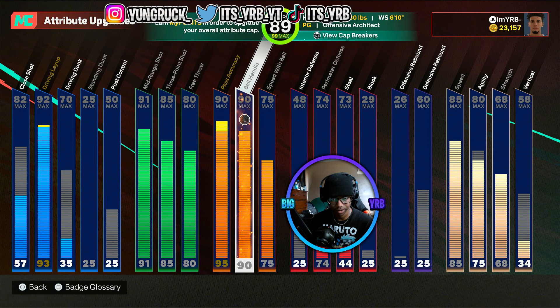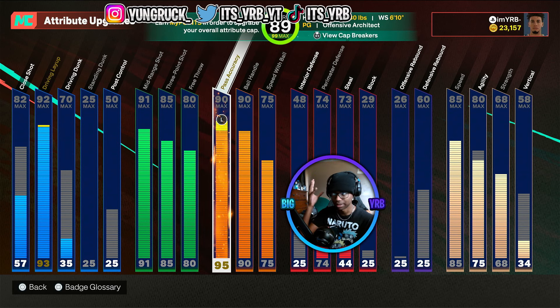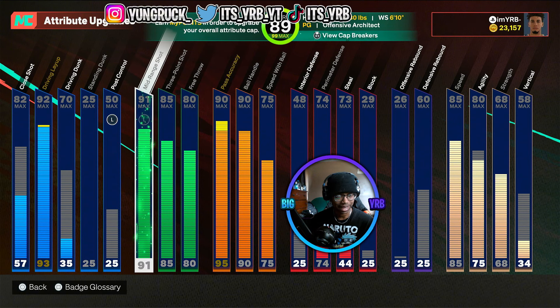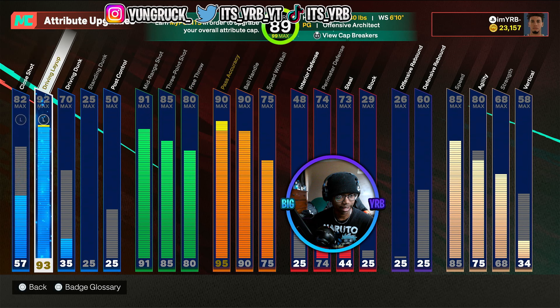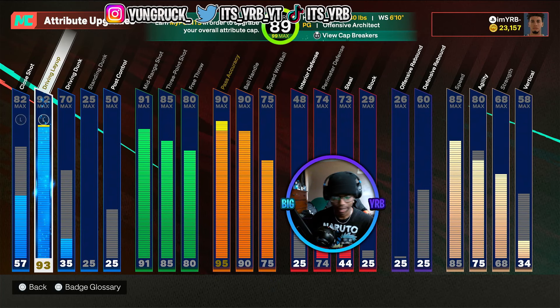We got the cap breakers on the pass accuracy — 95, but usually 90 — it's a great pass accuracy. I'll be throwing that thing around, passing the ball to who I need to pass it to and facilitating to all my teammates. I got my layup at a 93 so I can get layup mix master. In real life LaMelo Ball is great at finishing, doing crazy layups and stuff. I had to put that layup pie in, and 2K recently buffed layups a little bit.